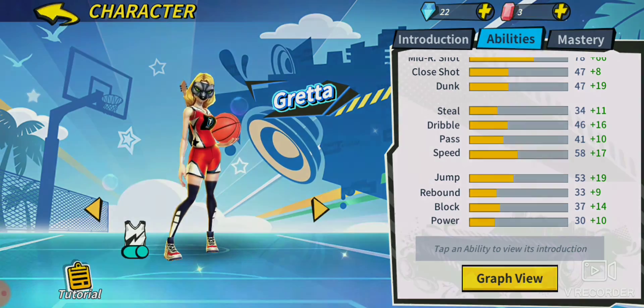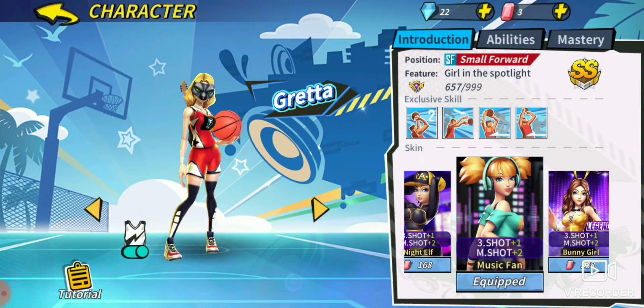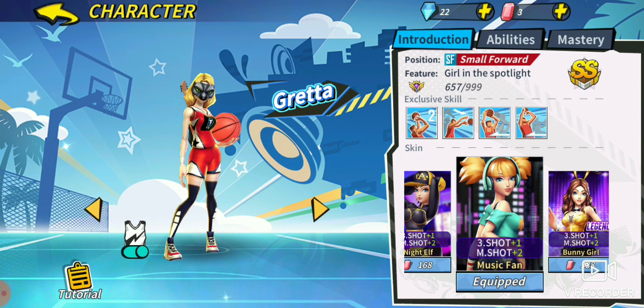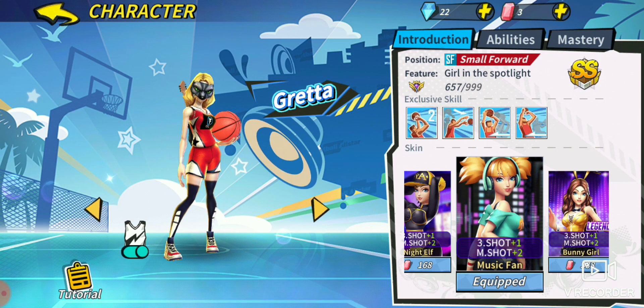Let's jump to the abilities. We got Greta's abilities pulled up here. We are not looking at the staples — only the exclusives: fadeaway mid shot, double pump, and flash shot. We know what all those do already.